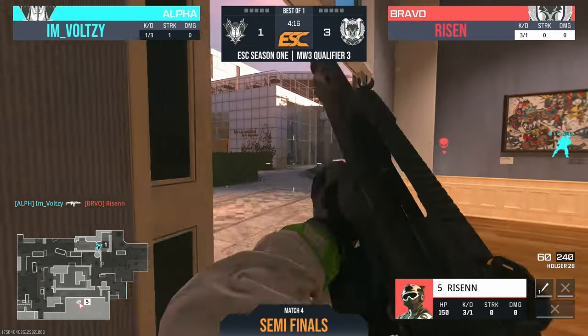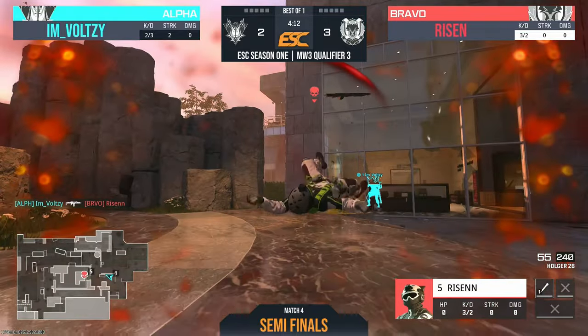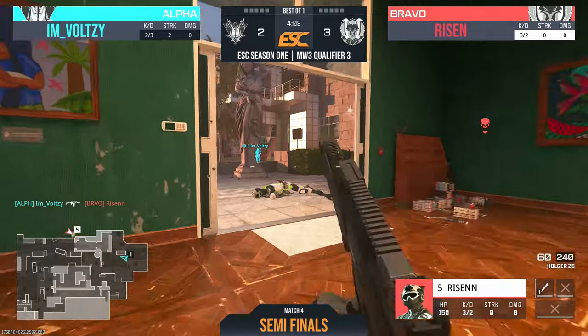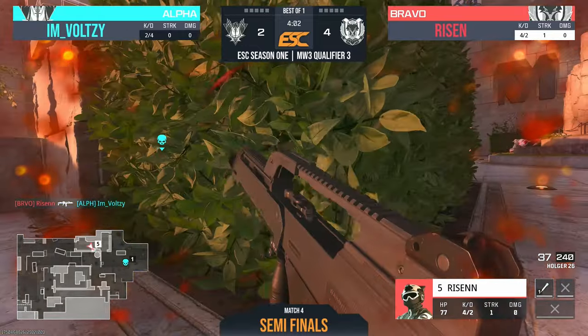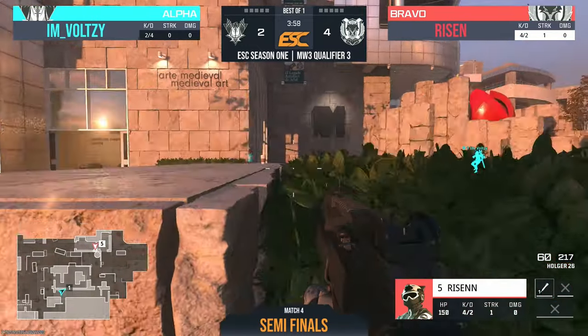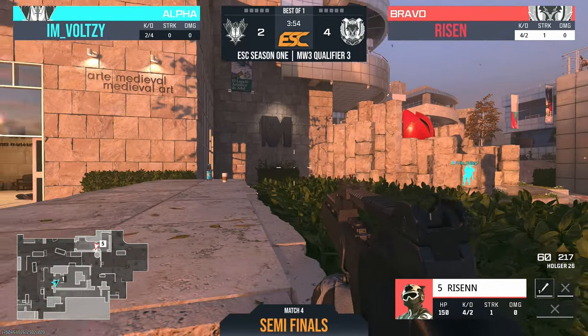You can see all the spawns from there, but Bolsey will take Risen off his king-of-the-hill spot — two to three now. Bolsey coming back with two kills in a row. Is he going to get a third to bring it back to even? He does not — Risen whips those shots, secures the kill, and claims the middle spot. Four to two, with three minutes and 55 seconds left on the timer.